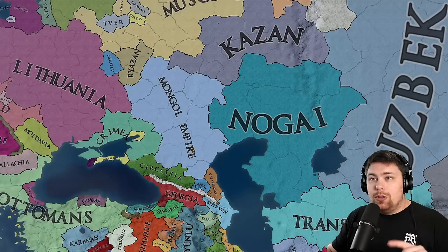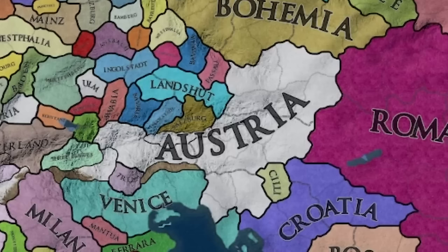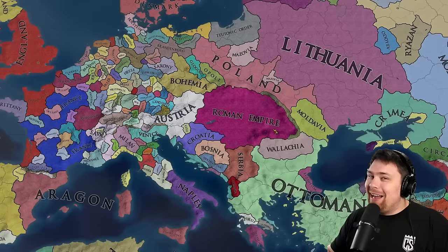The Golden Horde had formed and then immediately switched to the Mongol Empire. We have Ilkhanate down here right next to Persia, so we definitely have some formables going through there. But this one right here takes the cake for me — not Austria, but Hungary forming the Roman Empire. I'm a huge fan of that and I hope that they do well.